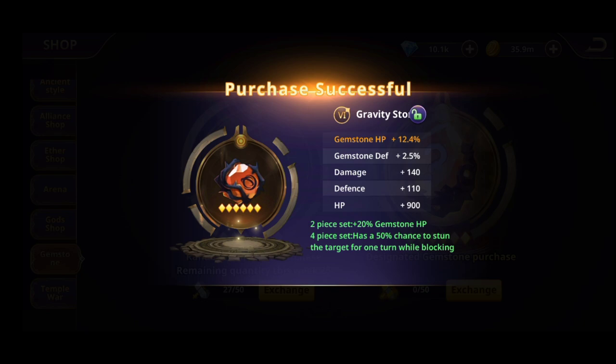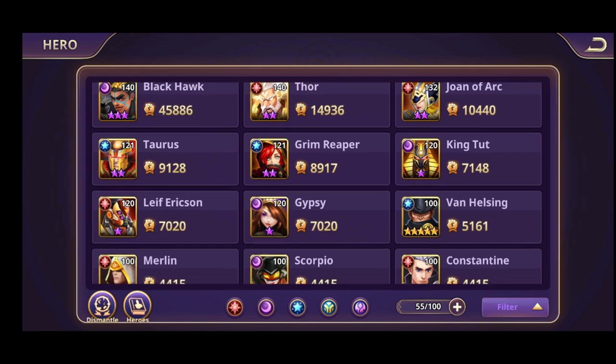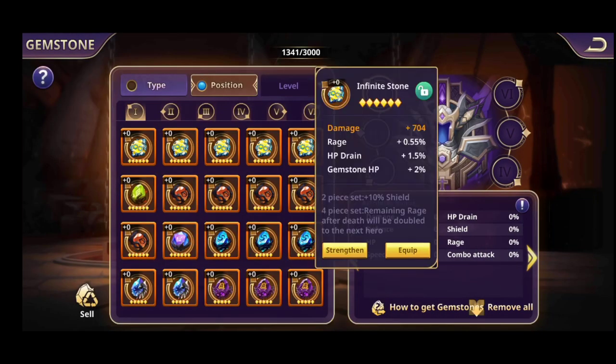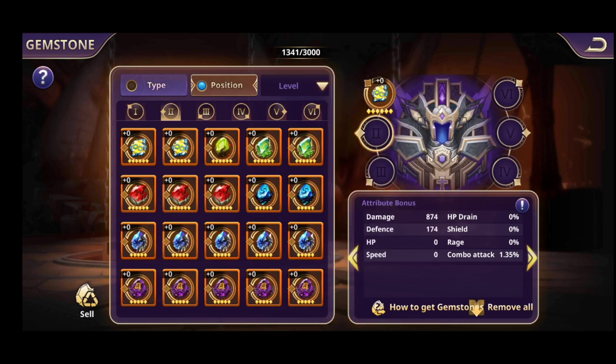I just got six Gravity Stones — has a 50% chance to stun the target for one turn while blocking. Let's put Taurus as a bait hero and equip Infinite Stones on him. I'll equip the one with 170 damage. Afterwards we're going to upgrade them.